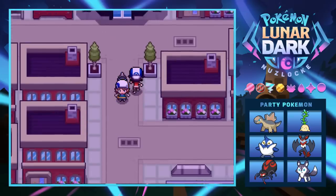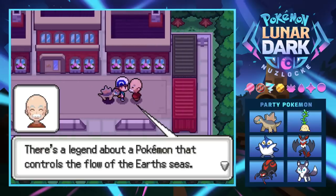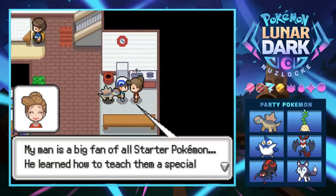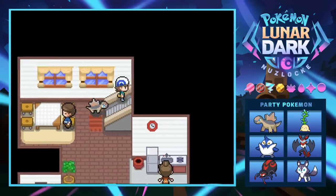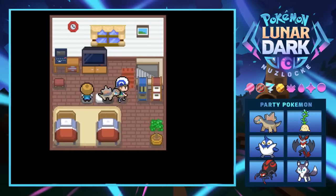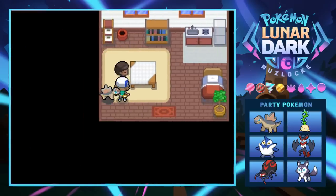We're in Docking Port exploring around. There's a legend about a Pokémon that controls the flow of the earth's seas. Inside a house, there's a big fan of starter Pokémon who can teach them a special combo move — unfortunately, we killed our starter, so we don't get anything there. Docking Port is described as a small but important trade town in Rocoto.